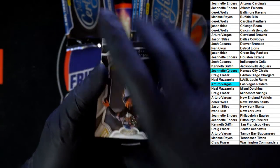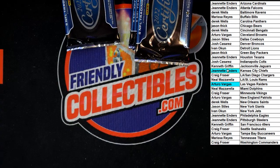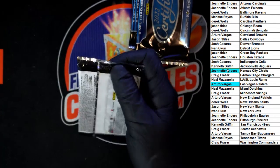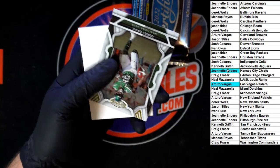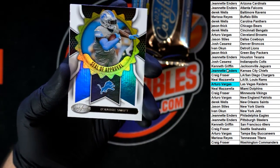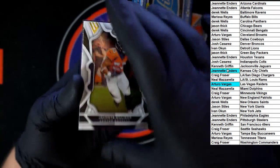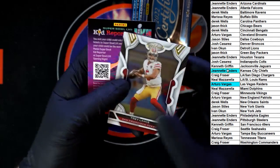Darnell Mooney for the Bears and Zach Wilson for the Jets. Keenan Allen for the Chargers. Corey Davis for the Jets. Seal of approval — DeAndre Swift for the Lions, going to Ivan O. Devontae Williams for the Broncos. Trey Lance for the 49ers.